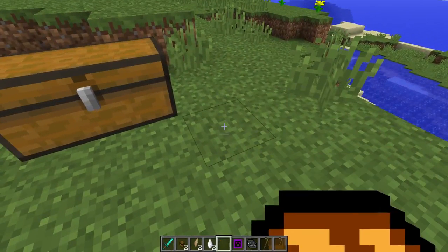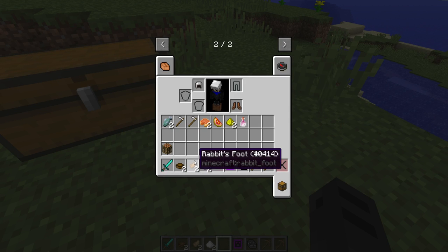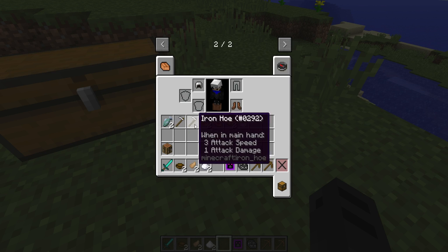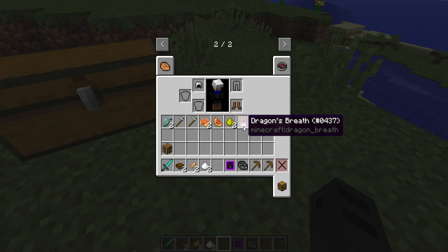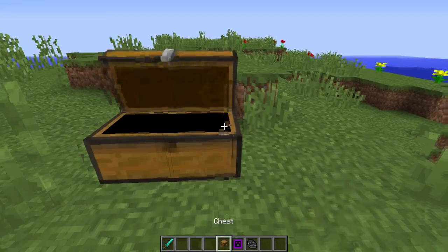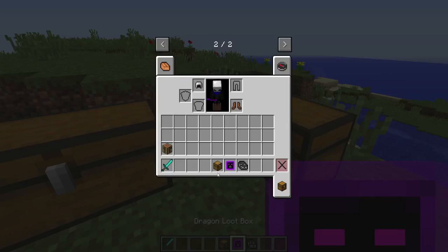And then let's do a common. We get a lot: two bowls, two rabbit's feet, sugar, two wooden axes, a raw fish, two iron hoes, two pumpkins, a glistering melon, a glowstone dust, and a dragon's breath. So let's put all those back away.